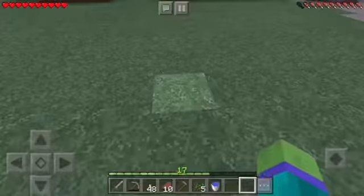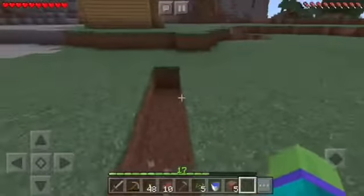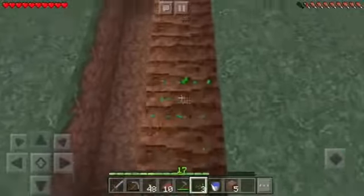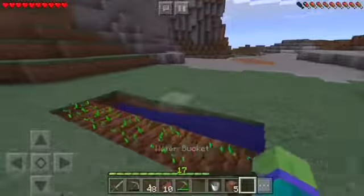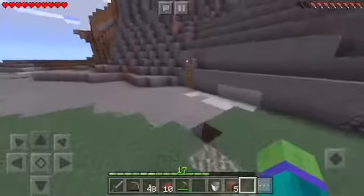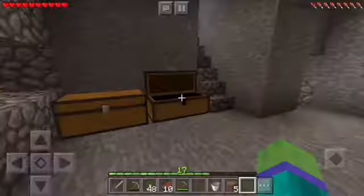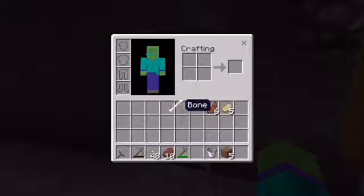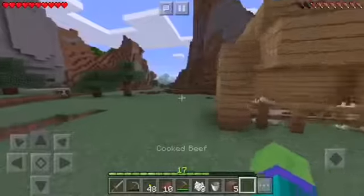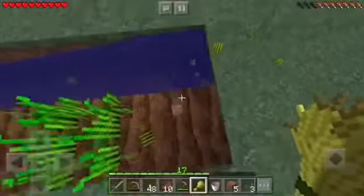I'll put all this stuff I don't need away. I need a hoe and some seeds, and some water as well. I'll start it behind here — break five blocks. There we go. I'll place the seeds first. There are two colors right there. All we need is wheat. I'm gonna grow them with bone meal because I think we have some bones. We have one bone — that's not great, but it'll do.